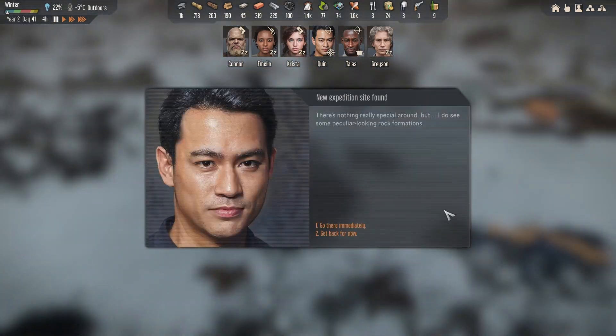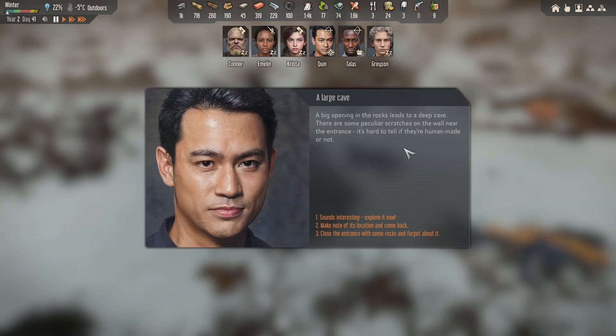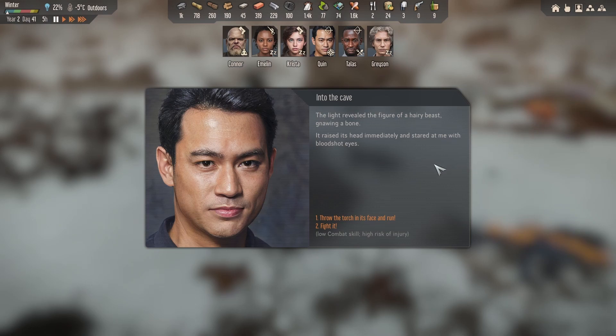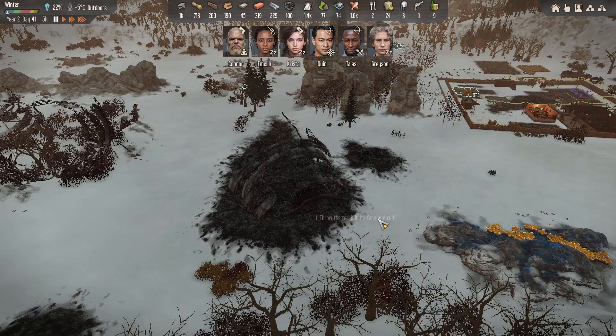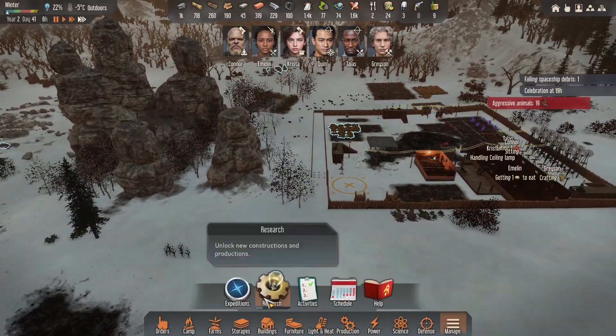Falling space debris. Exploration complete - peculiar looking rock formations. A big opening of the rocks leads to a deep cave. He thought there was nothing there, but then it turns out there is. There are some peculiar scratches on the wall near the entrance - it's hard to tell if they're human made or not. Make note of his location and come back. Moving carefully into the cave - yeah, he's high risk of injury. I made out the shape of some creature moving at the back of the cave. Could it be human or is it a beast waiting for its prey? Figure of a hairy beast gnawing on bones - it raised its head immediately and stared at me with bloodshot eyes. Throw the torch in its face and run!